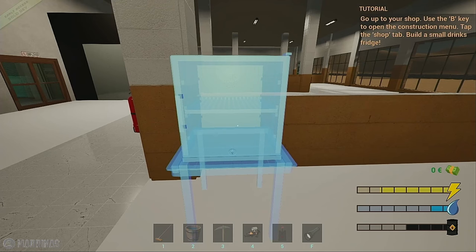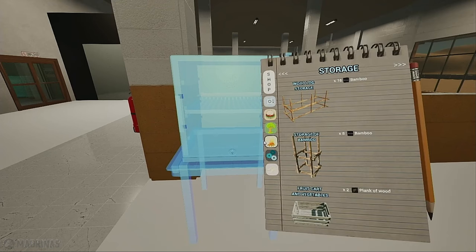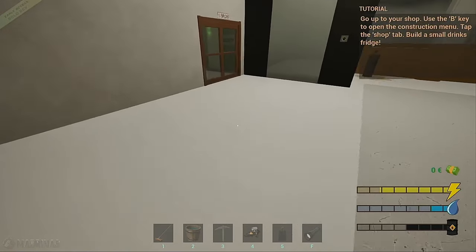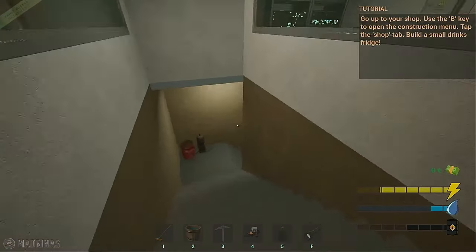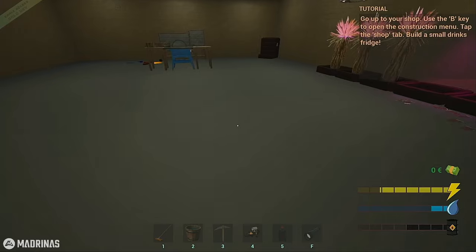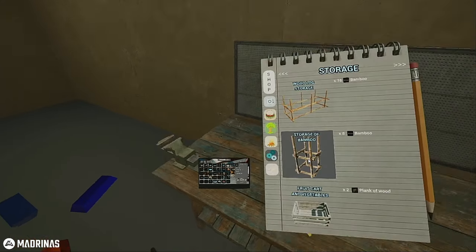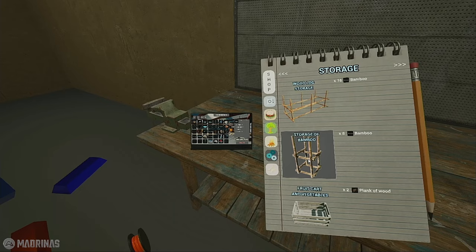This is gonna be our small fridge — this was the first thing I've built upstairs in the actual store. It's a small drink fridge that needs four planks of wood for the base and then a small fridge, which we are currently working on. So if we go back to the table — I don't know why I jumped there.